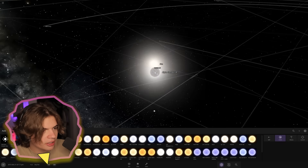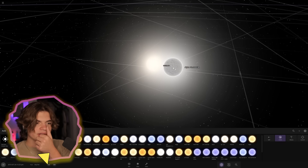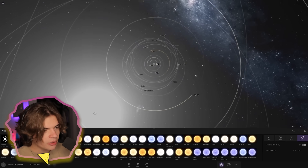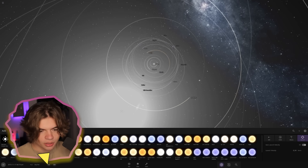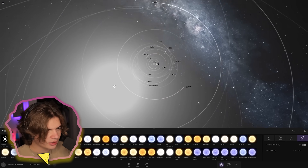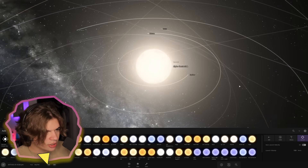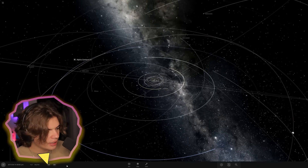A good size star - Alpha Centauri A - that's pretty close to the sun, probably like average star size. We're going to launch this and we don't actually want it to hit anything, we just want it to go through the solar system at an angle. Let's just launch it and see what happens.